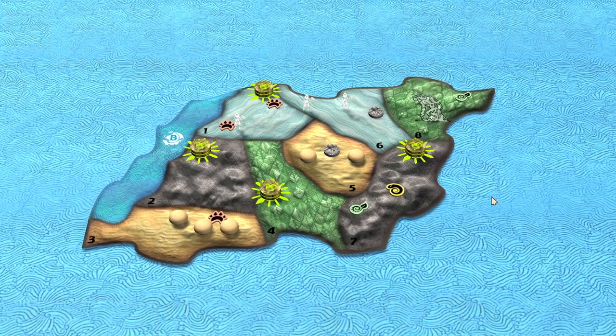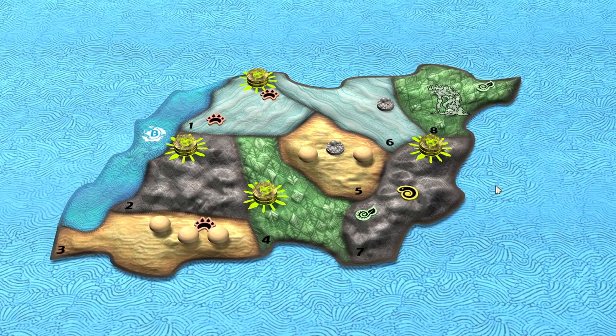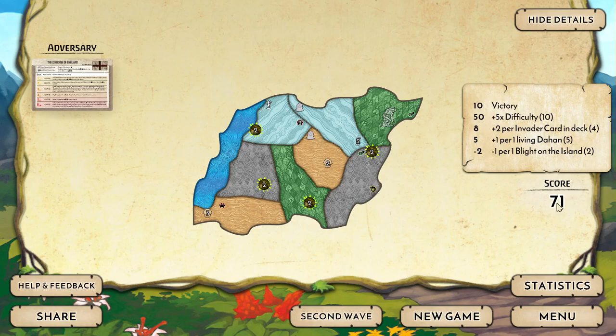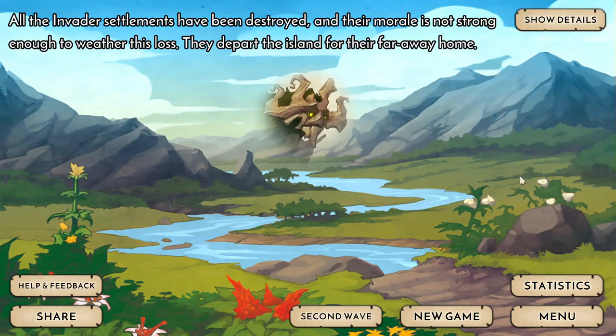So that's Keeper versus England 6. It's a bit of a slog. I'm probably not the best Keeper player out there, and it's possible there were some other paths that would have led us to a quicker victory, but I think it's definitely an interesting one still. 71 points — we only had 4 cards left in the Invader deck, so that's not great. But I hope you enjoyed the video. If you have thoughts, things I missed, different opinions on strategies, or anything you want me to look at in the future, let me know in the comments section below or join me on Discord. Thanks so much for watching.